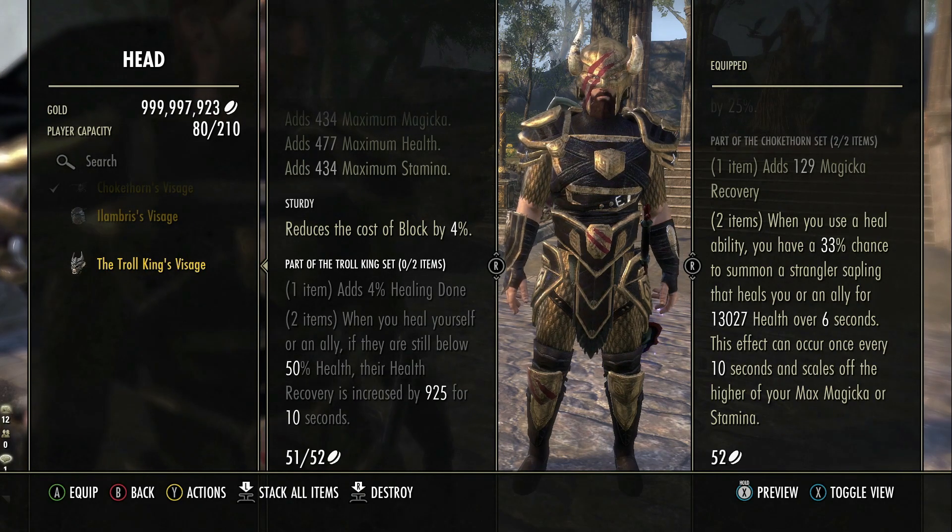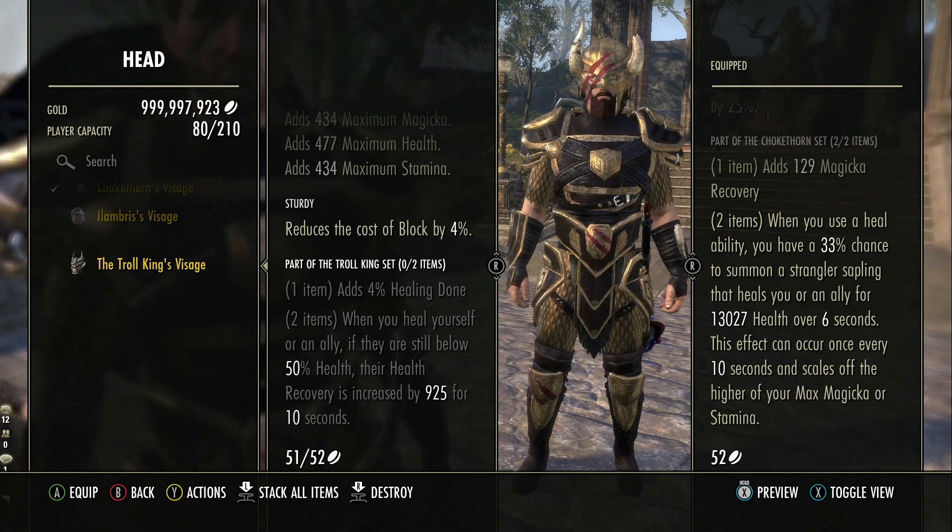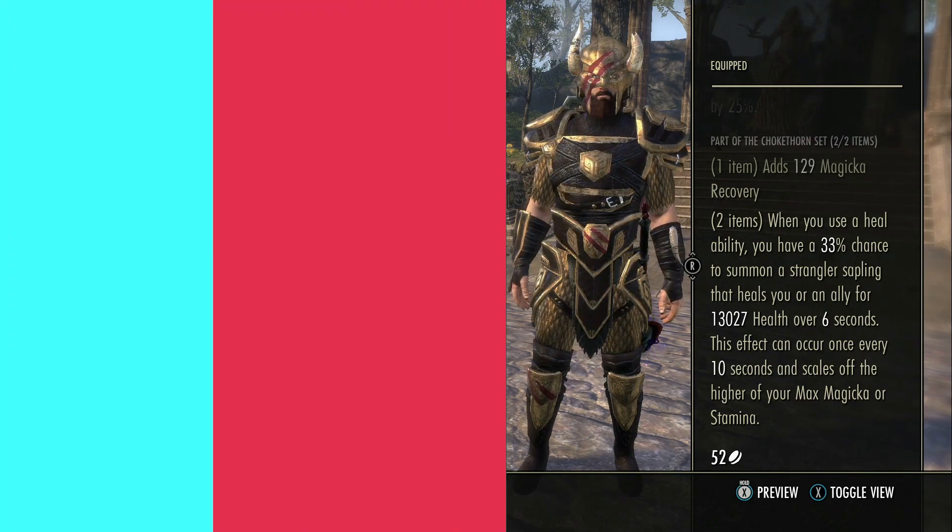There are other sets that now scale off max health as well: Lady Thorn damage, Scourge Harvester damage, Shadowrend damage, and Thurvulcan damage all scale off max health.